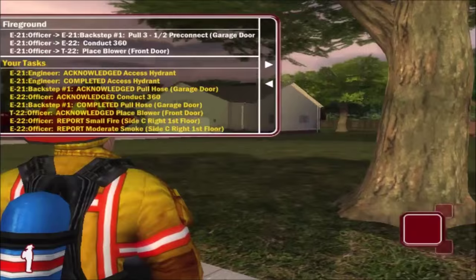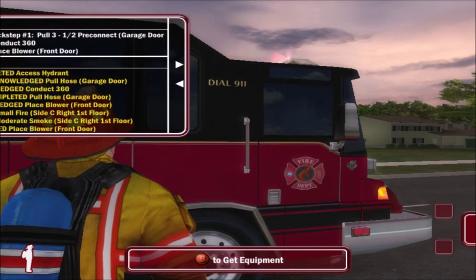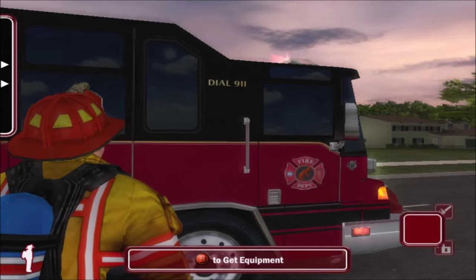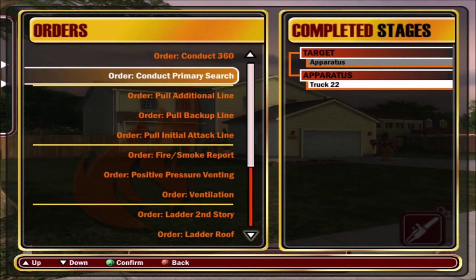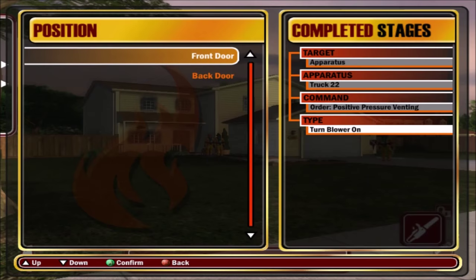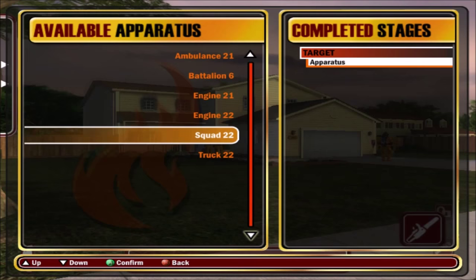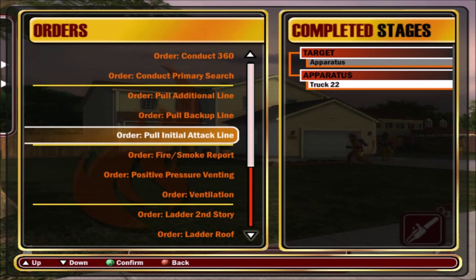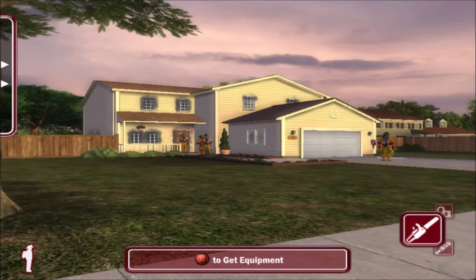While they're all getting into position, I want to get my equipment. We're gonna want a chainsaw, a forceful entry bag, and a hose. Truck, I need you guys to thumb the blower on at the front door. Pass squad to do the primary search. Truck 22, order ventilation - horizontal, exterior, first floor of the B-side.